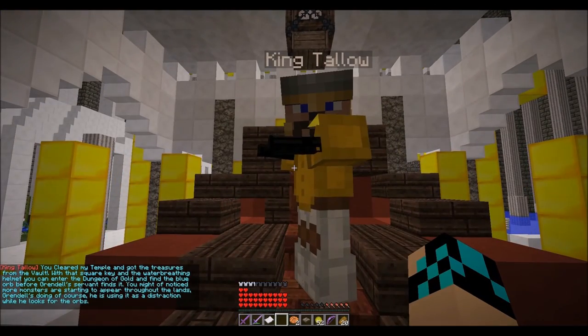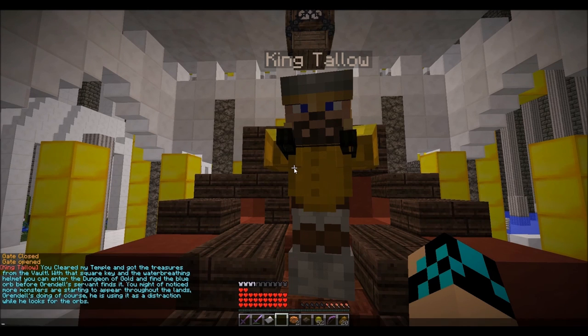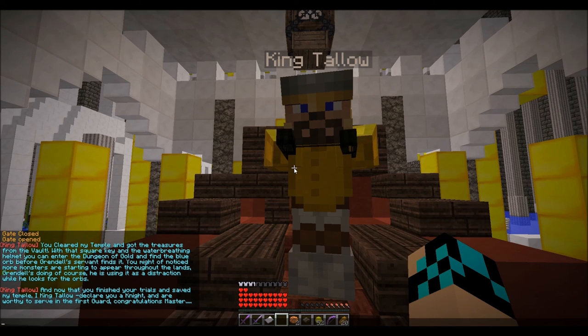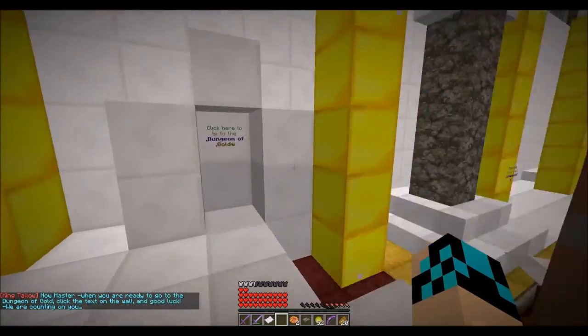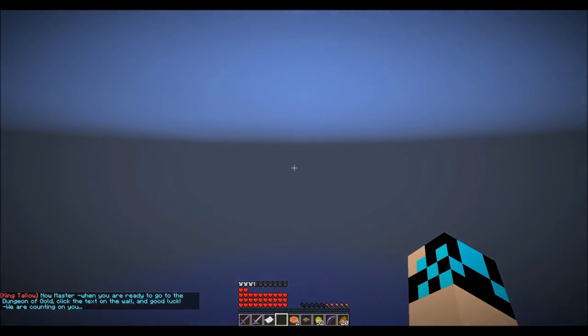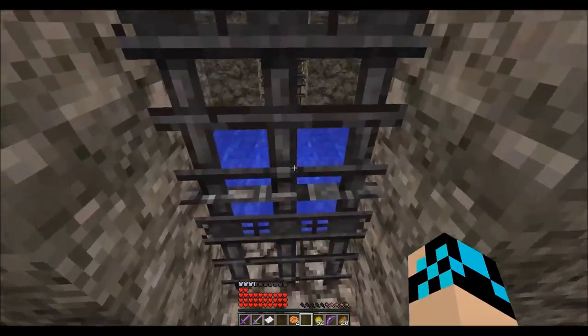You cleared my temple and got the treasures from the vault. With the square key and the water breathing helmet, you can enter the Dungeon of Gold and find the blue orb before Grendel's servants find it. You might have noticed more monsters are starting to appear throughout the lands — Grendel's doing, of course. He's using it as a distraction. And now that you have finished your trials and saved my temple, I, King Tallow, declare you a knight. You are worthy to serve in the first guard. Congratulations, master. The Dungeon of Gold. Square key. Nice.